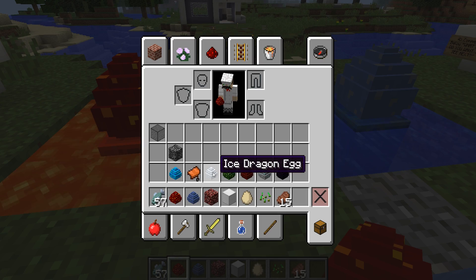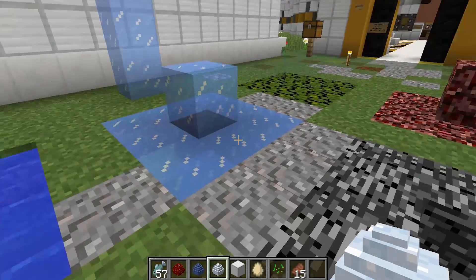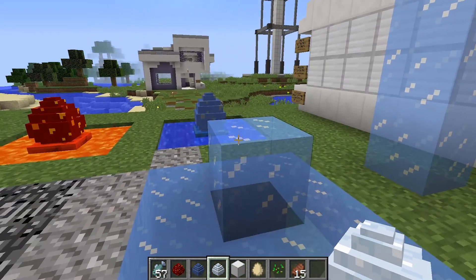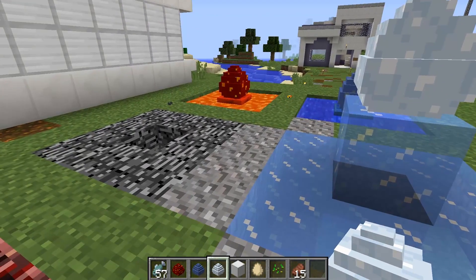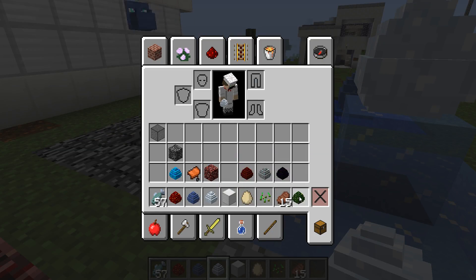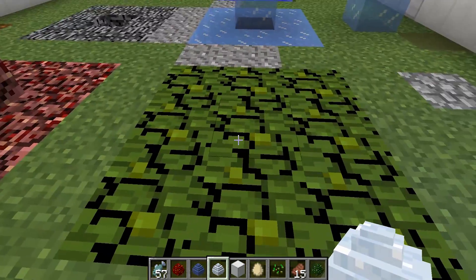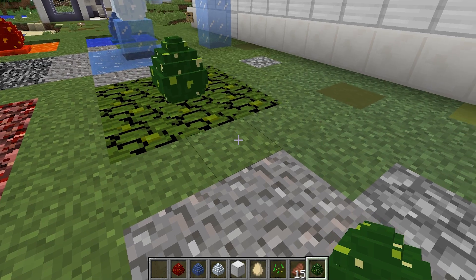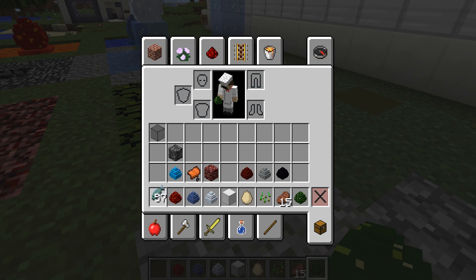For the ice dragon egg, you put a three-by-three area of ice, then put a block of ice on top and place the egg in the middle — beautiful! For the forest dragon egg, you do a three-by-three of leaves and place the egg right down in the middle, just like that.